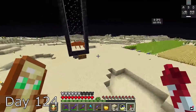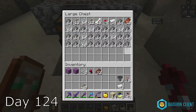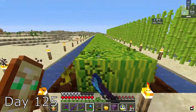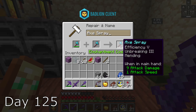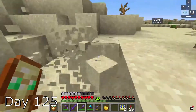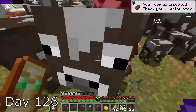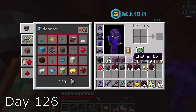On day 124, I un-AFK'd and checked the iron farm to see two stacks. But it's okay because there was a bunch of gunpowder too. Day 125, I saw the problem — the iron golems got stuck, so I fixed it up. I saw my axe wasn't working well, so I enchanted another axe and combined it to create the best axe in the game. I fly out and grab a lot of sand — this is for the TNT. Day 126, I kill some cows and I go to the nether, and this is the start of my netherite expedition.